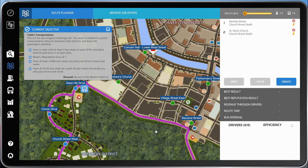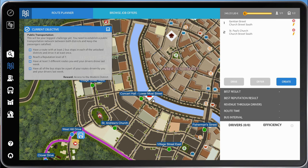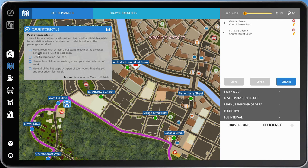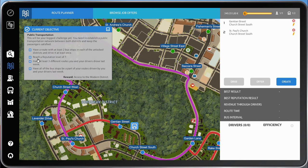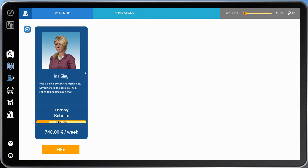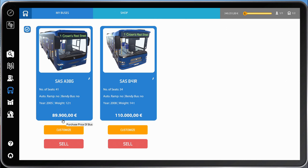If you remember where we got up to, we reached reputation level six and just unlocked a new district. Our new objectives are to have a route with at least two bus stops in each unlocked district and drive it at least once. We have $249,000 in the bank, which is a lot of money — a bus only costs about $89,000. Incidentally, I know there are MAN buses in this game; you unlock them later at a high level alongside the SAS buses, and they're rather nice.